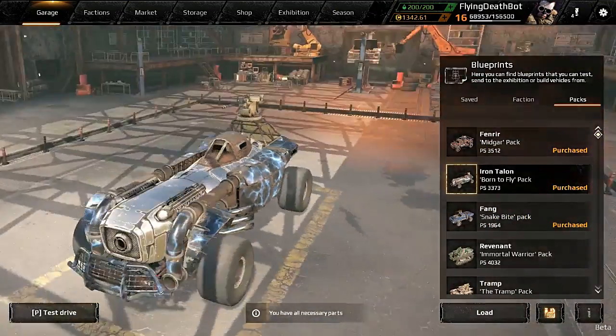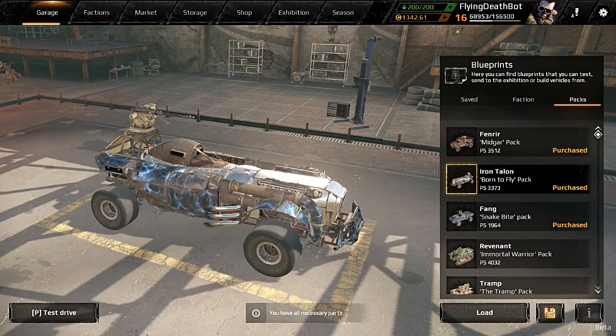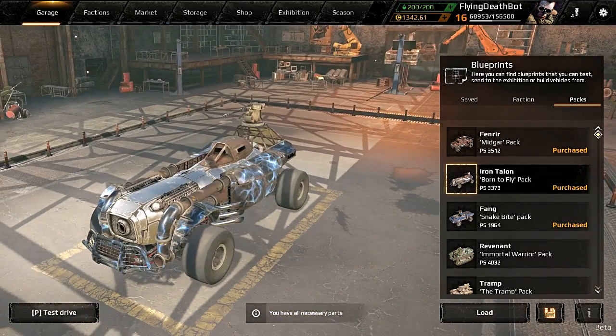We're taking a peek at some more Crossout today and doing another pack review. Today we're looking at the Born to Fly pack — this one's $19.99. You get a thousand coins, so let's do a little math: 1000 divided by 1999 is about 50 coins per dollar. For value it's okay, but it may not be the best value per coin depending on how much you could sell some of these parts for.